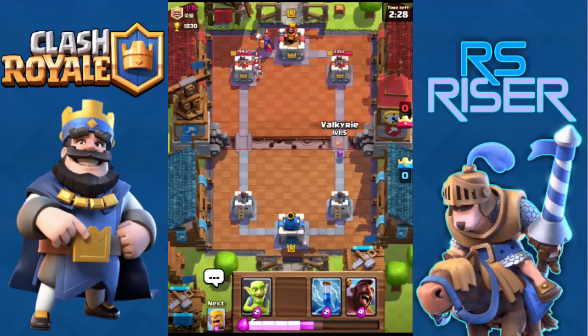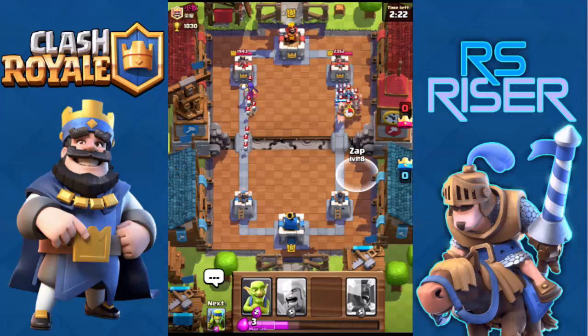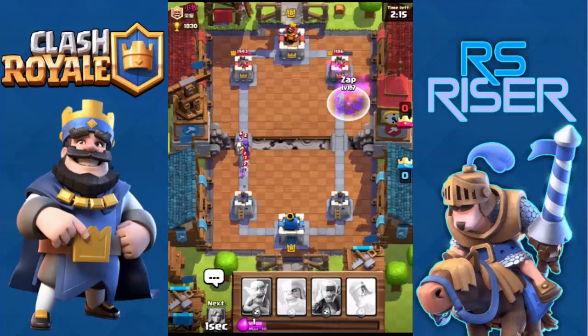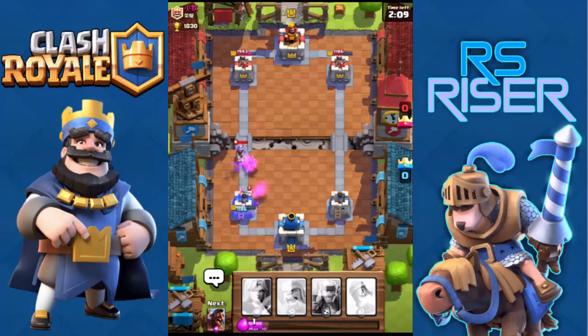Let me send a Valkyrie and a Hog Rider push from the right lane and get ready with the Zap. There you go — zapping those minions, and using another Zap to take out the Minion Horde. Let me put goblins on the left corner to defend my base and towers.